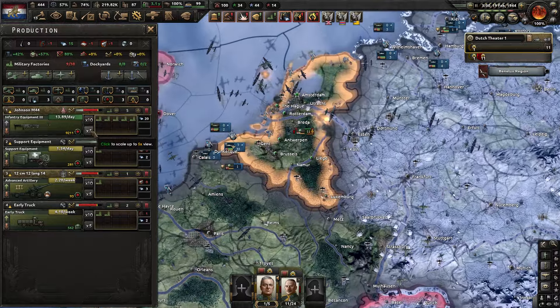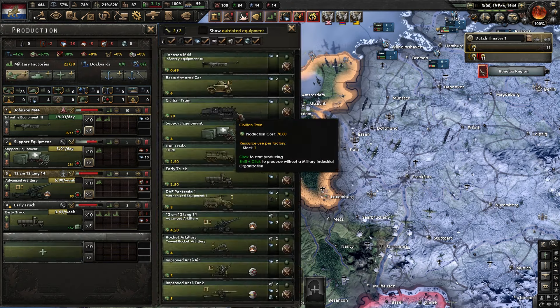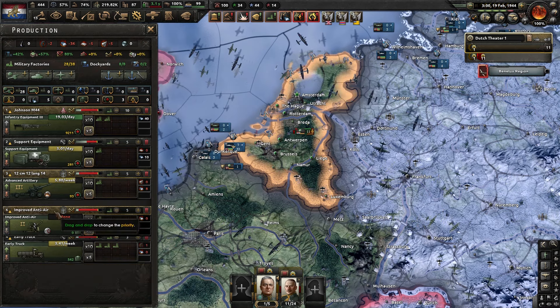Now we've got 38 military factories, which is good. So let's get some support equipment, more artillery, more trucks, and some anti-air. We will become a proper fighting force.